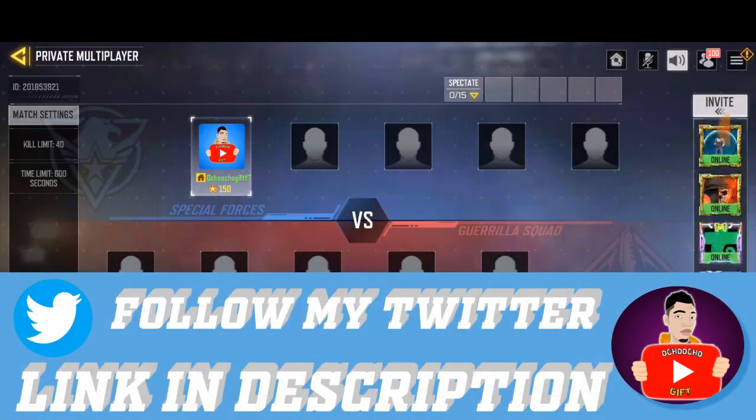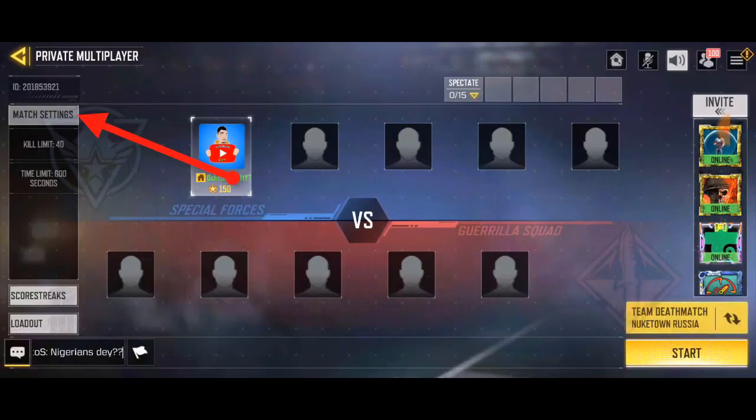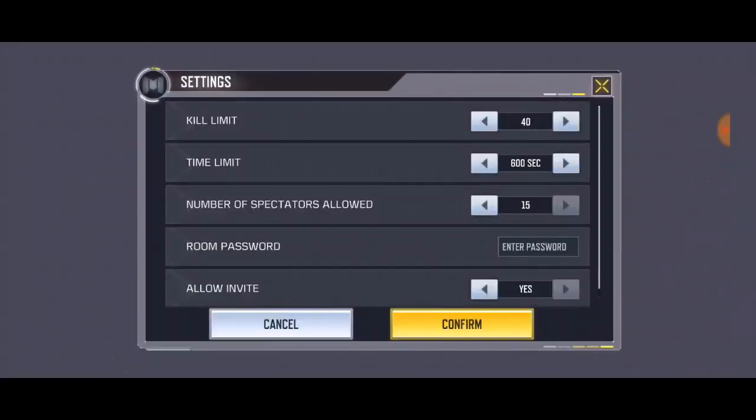So to change the settings in the 1v1 mode — if you want to change the amount of kills and the time limits for every game you want to play — just go to your left-hand side of the screen and you're gonna see 'Match Settings'. Just click on it.